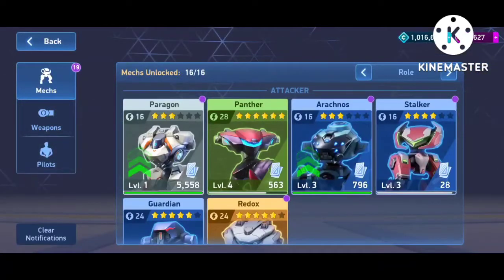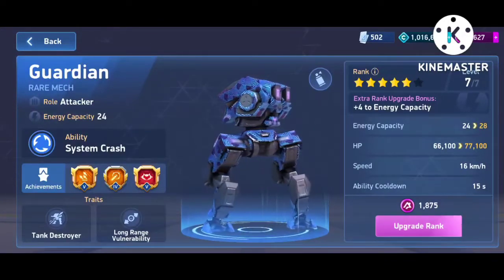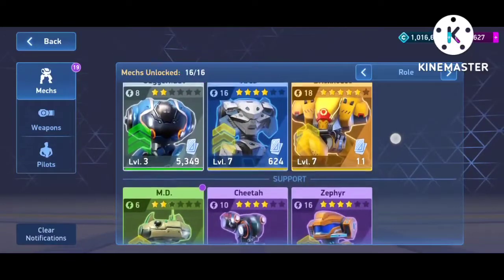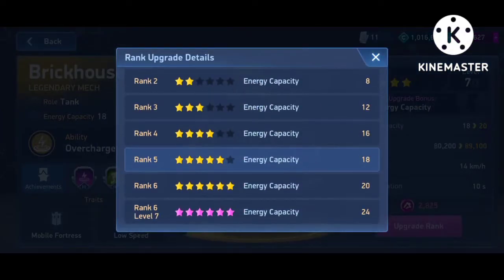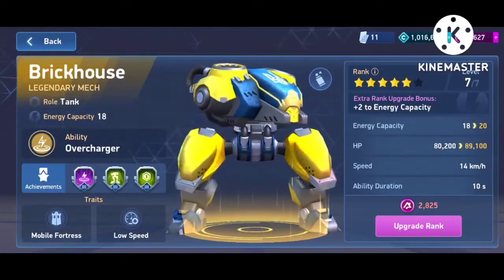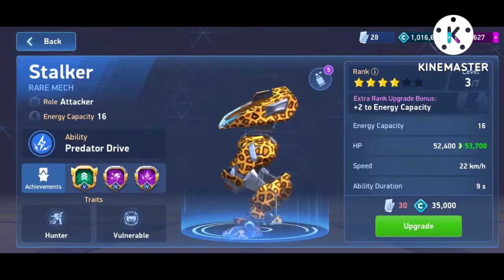The mechs I'd suggest pairing with the rocket mortar: first and foremost is the Guardian, which is OP with this weapon — even if opponents get too close, the system crash ability helps. Second choice is Panther, third is Paragon. Some will ask about Stalker or Brick House since they boost damage, but Brick House unlocks at 18 stars and you have to max Stalker and Brick House to 7-star level, which takes too long. Get your Panther, Guardian, or Paragon to energy level 24 and you're seriously good to go.